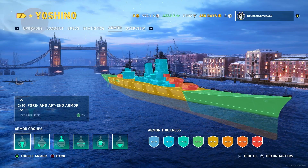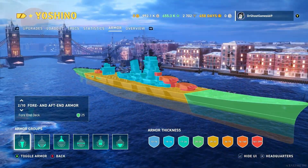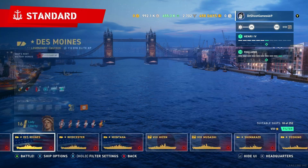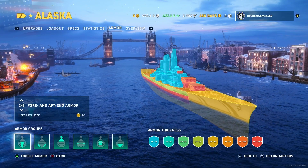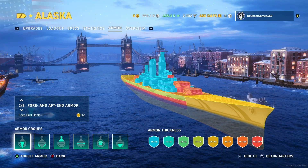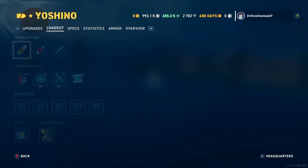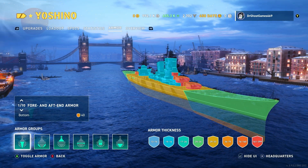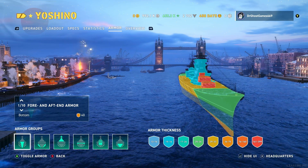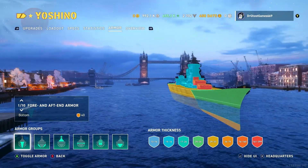Looking at the armor, you've got 25mm of bow and stern armor, which is not going to stop a whole lot at this tier. Compare that to the Alaska, which gets 32mm of bow and stern armor — sufficient to ricochet AP shells up to 16 inches. That is one major downside of the Yoshino: everything at the tier can overmatch you. Any ship with 15-inch guns or bigger — basically every battleship at the tier — will be able to overmatch you.